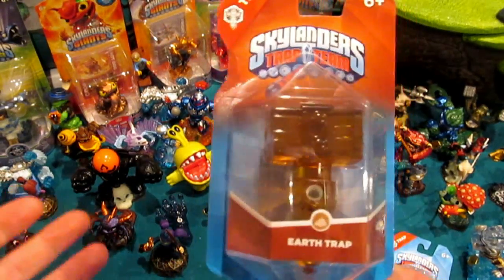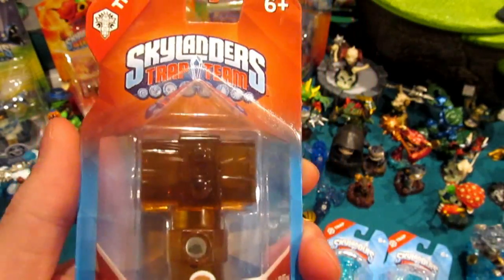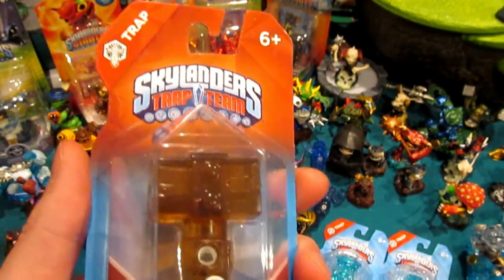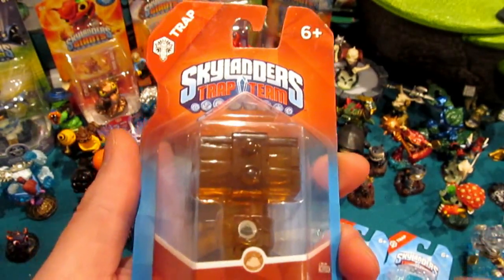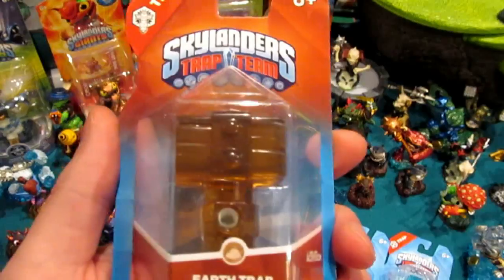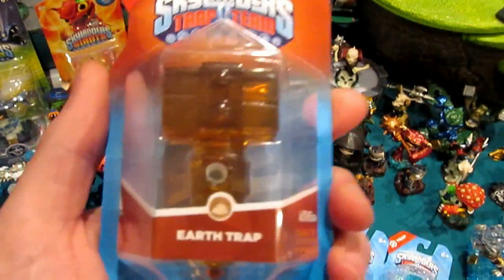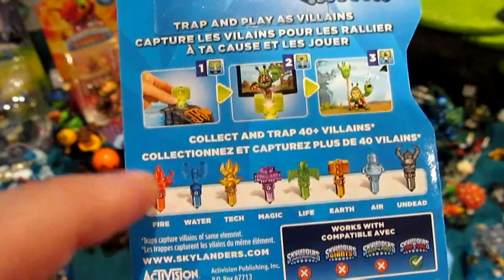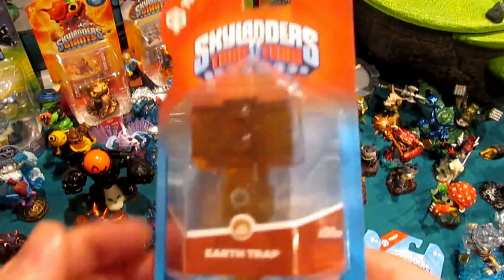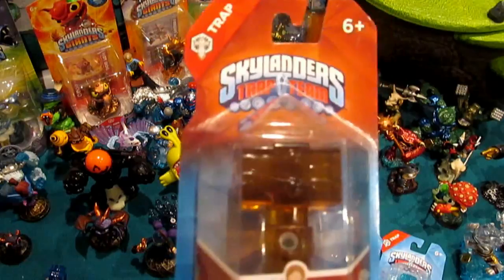We're going to make this video all about the Slag Hammer — the other two are just a bonus. This is of course the hammer sculpt you saw from the starter pack with the life trap, and in this case the hammer sculpt from the earth element — it's going to be the Slag Hammer. Very fitting name in my opinion. You see 'Trap' across the side, the earth element logo, and you've got that really cool root beer color. On the back you've got the battery info.